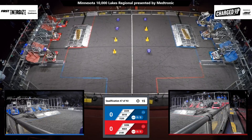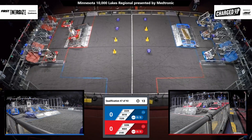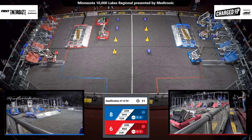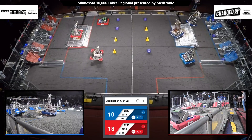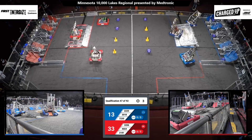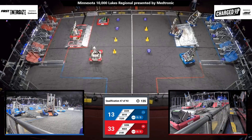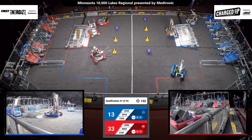Picking the match in 3, 2, 1, go! Robots operating on pre-programmed settings. Both alliances scoring — looks like all cubes in their grids. One robot, red alliance, is docked and engaged. That's worth 12 points. That noise means drivers can now cross the line and grab hold of their robots.